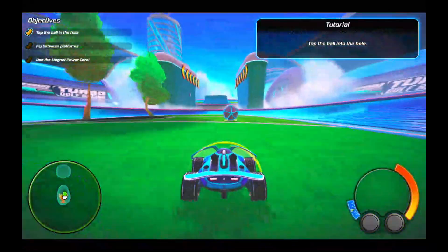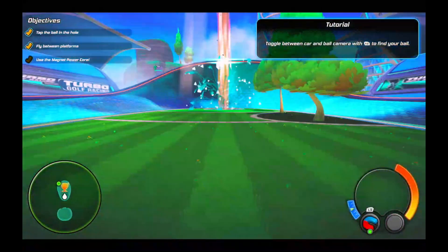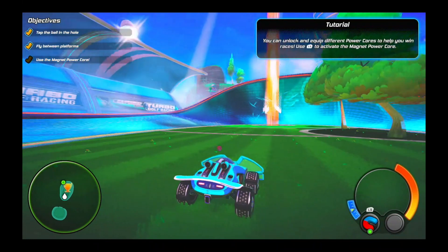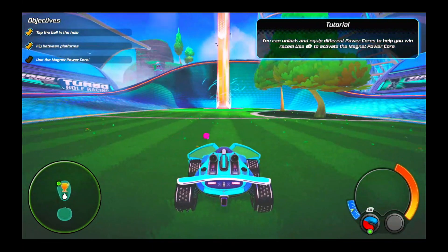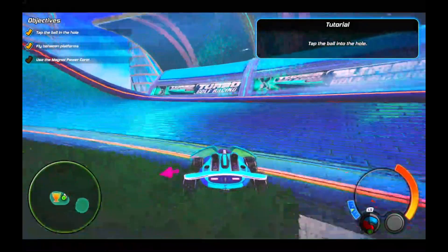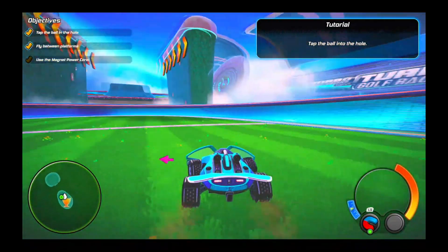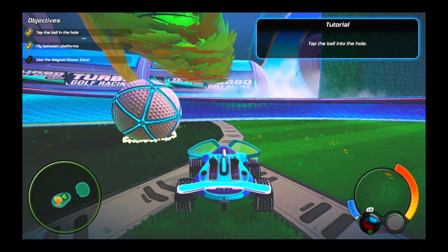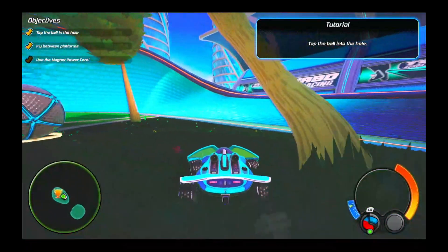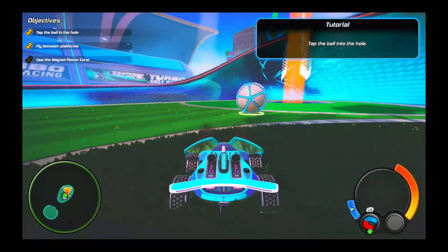To complete these goals, you have to fly between the platforms and then tap the ball into the hole. Use the magnet power core to help bring the ball to you. That's the idea here — basically, put the ball in the hole.